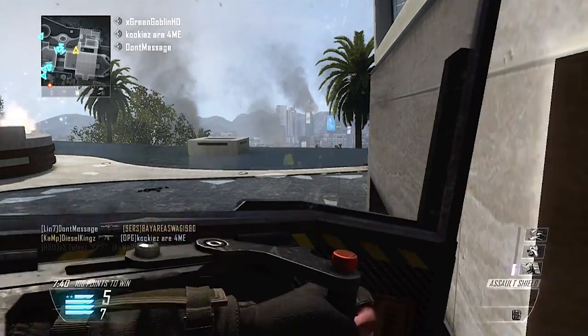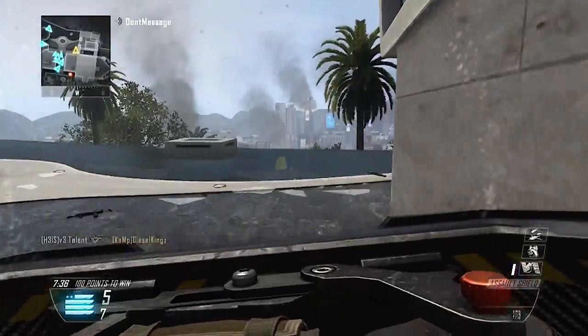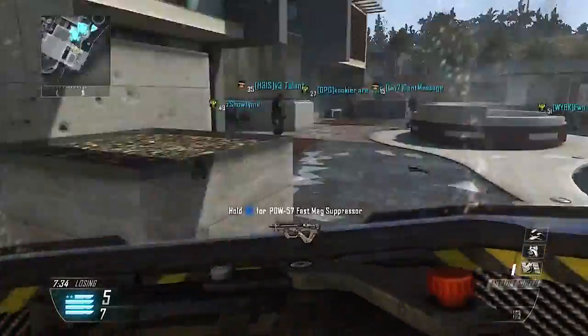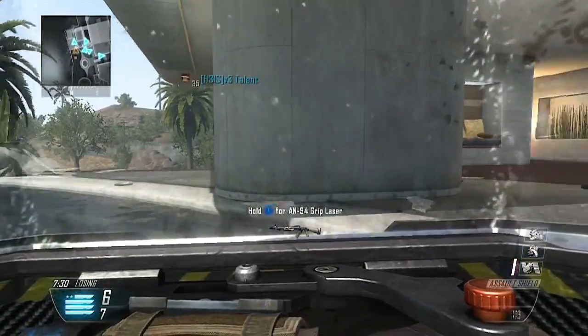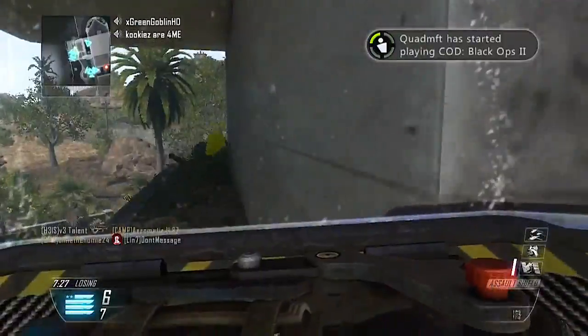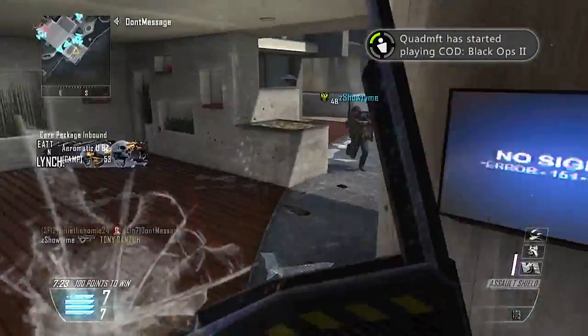I basically made this to show you guys how much playing the objective in kill confirmed means. As you can see, I pick up the V-SAT, the canine unit, and the swarm just by picking up tags. I think I might kill one or two guys with C4 or hit them with the shield, but just by picking up tags my killstreaks go up fairly quickly and I'm able to reach the swarm.